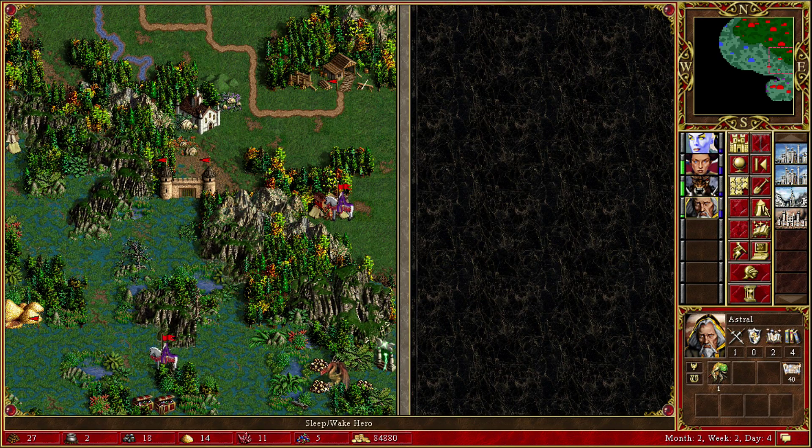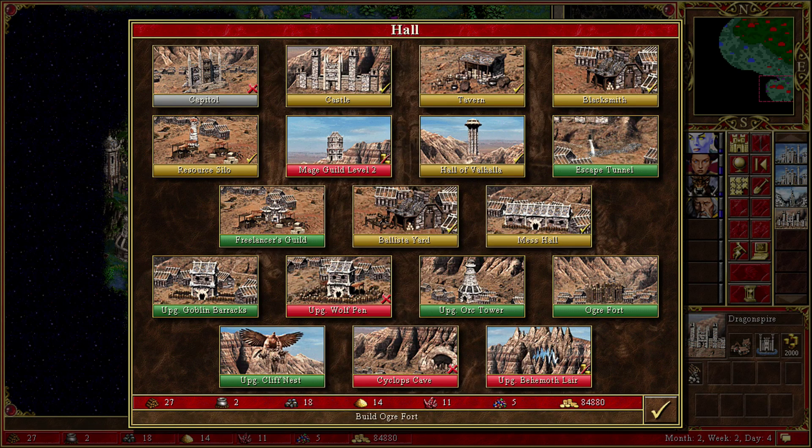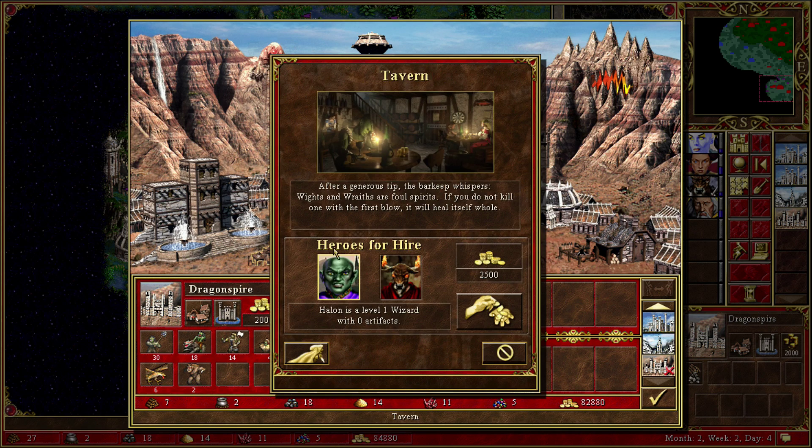You're not gonna do anything over here — you're actually gonna rest. And down here, Cyclops Cave, regards the Ogre Fort. I finally have the Ogre Fort, which is great. I have a tavern here as well — who am I gonna get?